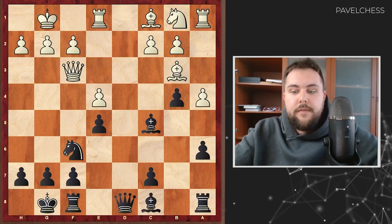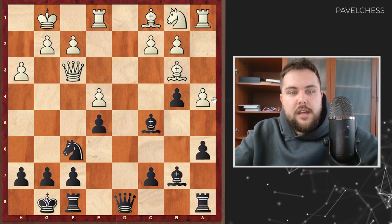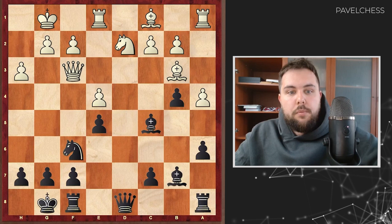So h3 — white wants to cover the g4 square against the bishop — then bishop b7, knight d2, and here is the first critical moment. Black has almost finished development and needs to find a plan and strategy: what to do and how to do it.